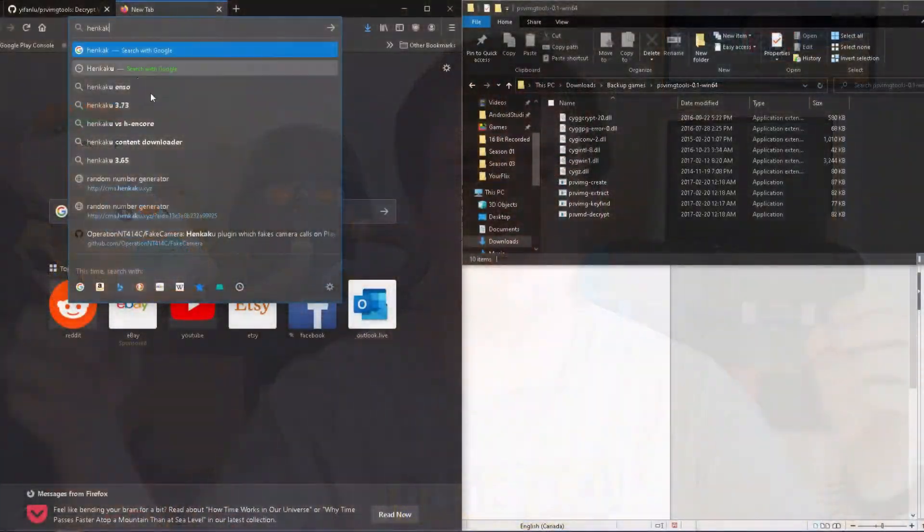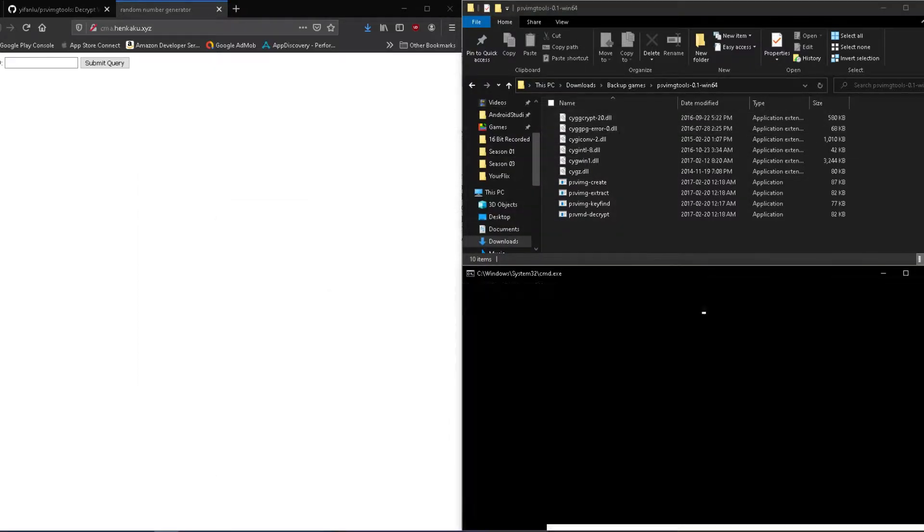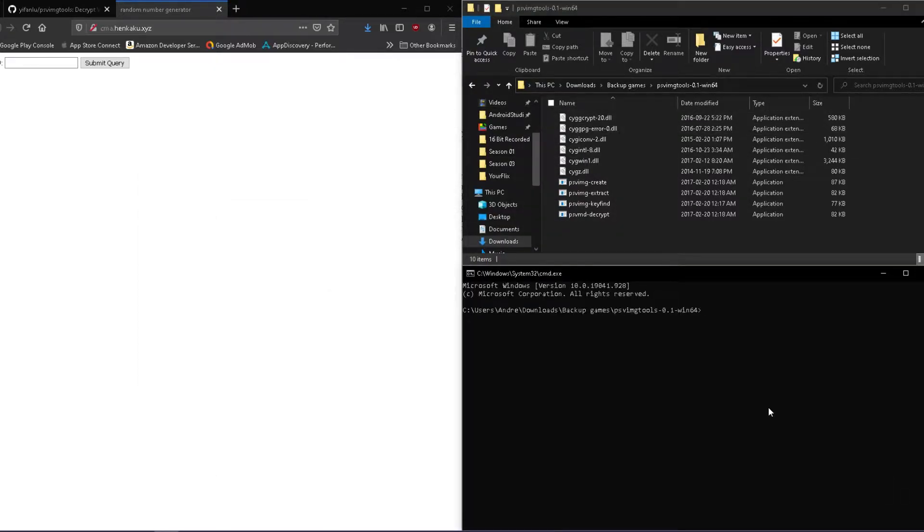Finally, you're going to open the PSV image tool folder. If you haven't downloaded it already, please download and extract it, and when you're in the folder, you're going to need to open a command line here. So in Windows, you can do this by going into the top bar, typing in cmd, and once that's done, your terminal should pop up.